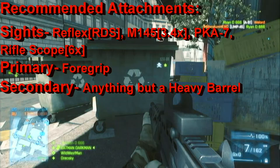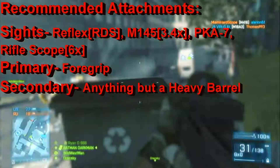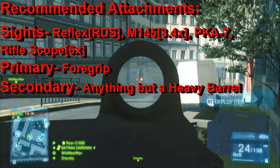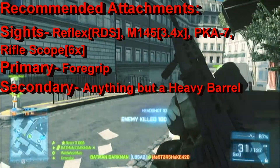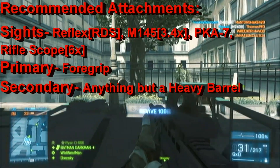For a primary attachment, I recommend the foregrip for increased accuracy and control of the weapon. For the secondary, it could be anything really. The heavy barrel is useless because the L85 practically has no recoil. If you like being stealthy, throw on a suppressor — just remember, when you use the suppressor it will reduce the distance of where your bullet would land.